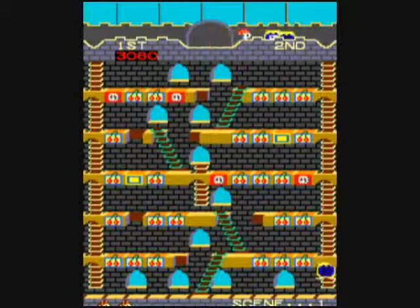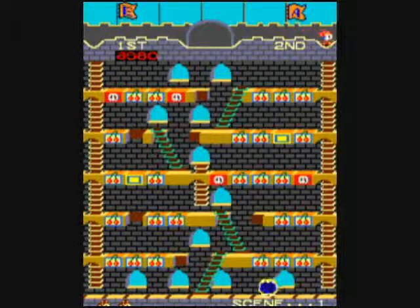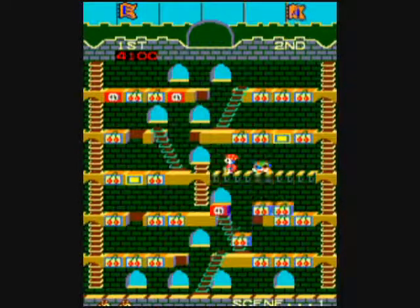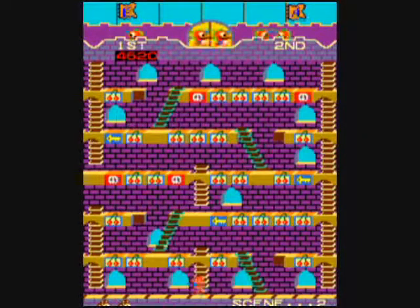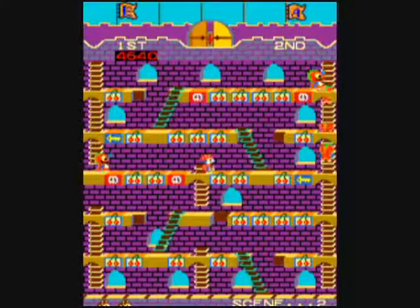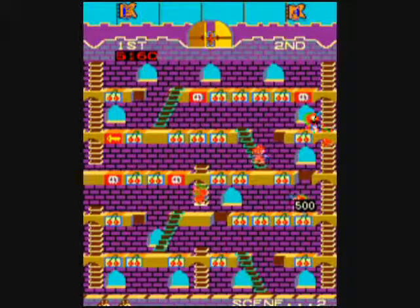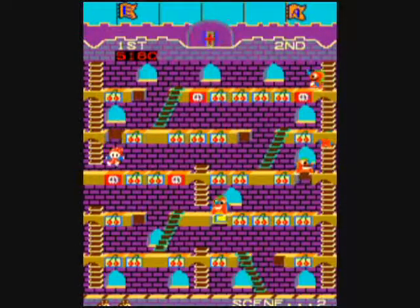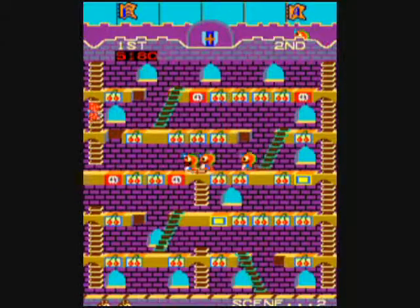If you break all three key blocks, then you can collect this shield icon, and then you can turn the tables on the monsters — they will turn into the letter monsters from Mr. Do. When they're the letter monsters, you can touch them without dying. You can go right through them, but they will retreat. You want to crush the letter monsters to spell EXTRA, just like in Mr. Do. You see the flags that are trying to spell out EXTRA — you just try to destroy all the monsters that say E, X, T, R, and A.